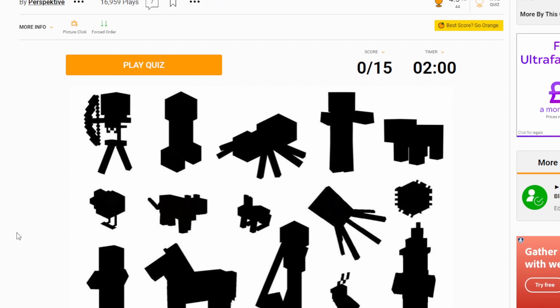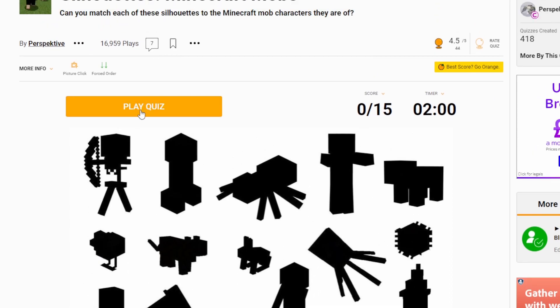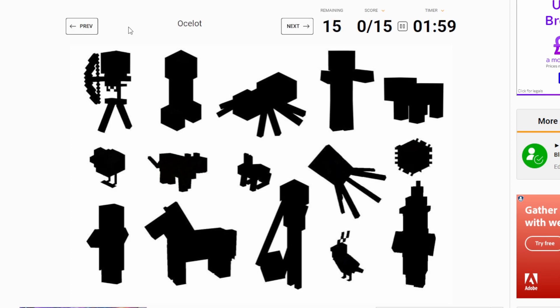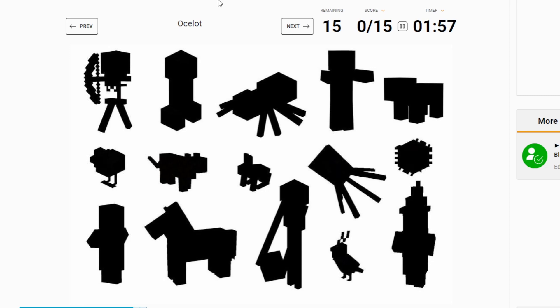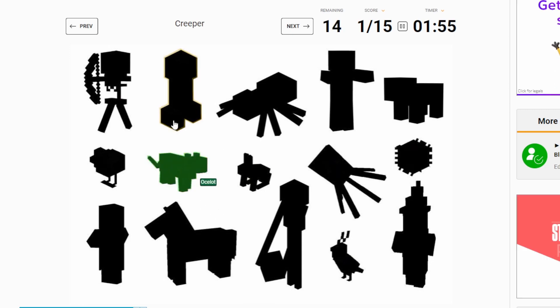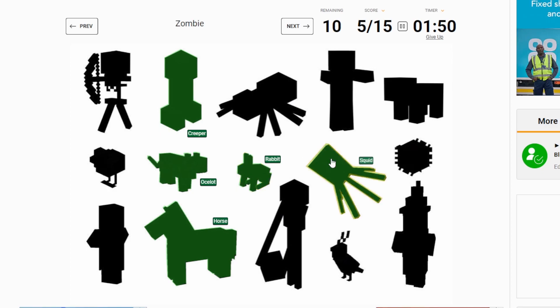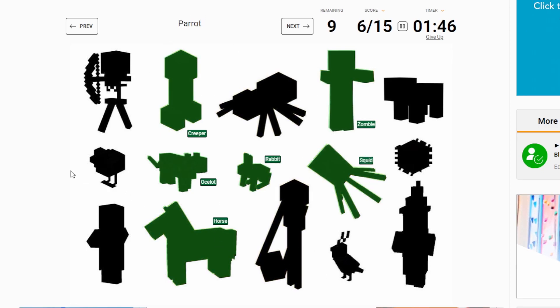So far we have got one point. This one again looks pretty easy, but wait until the end because we've got some hard ones lined up. We've got two minutes to name all of these. We've got a click — which one's which? Ocelot — but that's the ocelot. Creeper. Horse. Rabbit. I know what a horse looks like. Squid. Zombie. Imagine confusing the squid and glow squid. Parrot — it's that one, one of the birds.